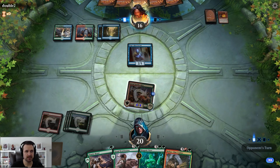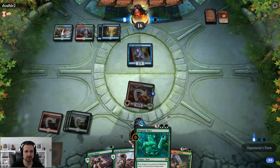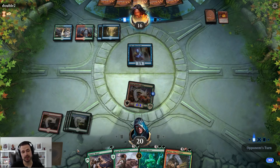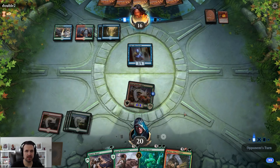Our opponent is now up to four lands too, so things are getting a bit hairy. But making them use that removal is a big deal because it could have answered our Ooze. Ideally they'd tap out or at least tap enough to not have an answer. We want to top-deck a land we can use immediately — there are some gates on our list, but we'd like to get the Ooze on the board and pumped at least once in case they have multiple Scorch Marks.